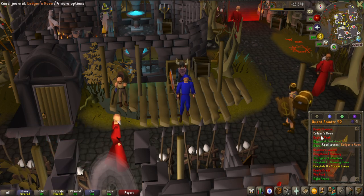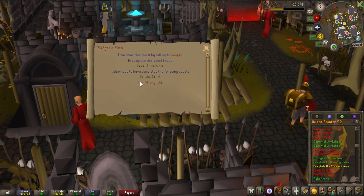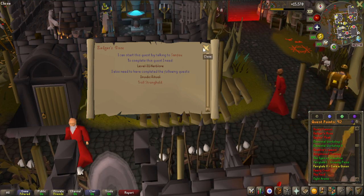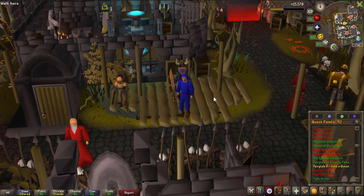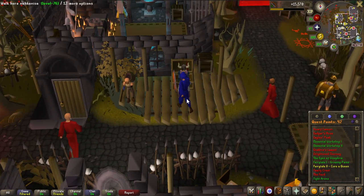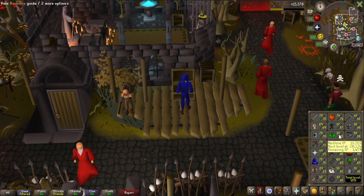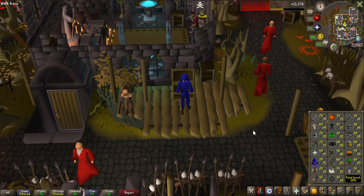Our team is inching closer to doing God Wars Dungeon bosses together. I haven't completed Edgar's Ruse quest, so that's what I want to do now — but I need to do Troll Stronghold first, which shouldn't be a big deal. Let's complete both quests. Edgar's Ruse also gives a lot of Herblore experience, and I want to get to level 38 so I can make my own prayer potions.